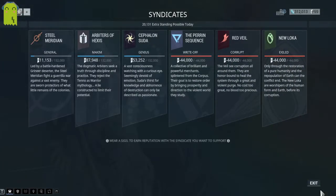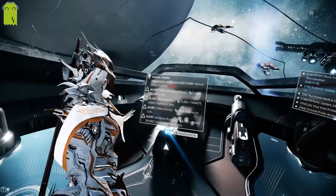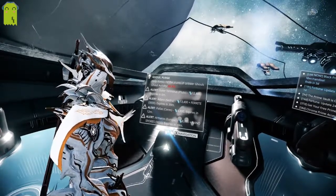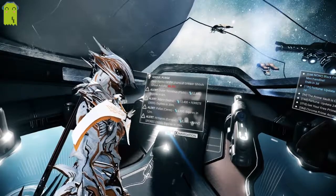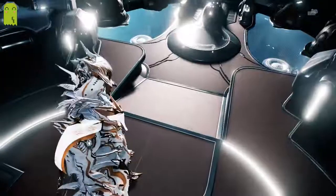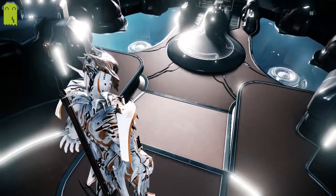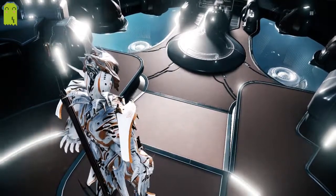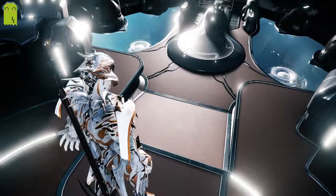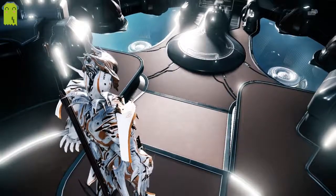That is Zephyr in a nutshell. You acquire Zephyr's basic form through the Clan Dojo — specifically the Tenno Lab, where you can get all of her parts and blueprints. If you like this video, please hit the like button. If you want to see more of these, subscribe. There won't be another one coming out until the next Warframe, which is later next year, or if we decide to dig deeper into each Warframe — that's up to people who subscribe. Leave a comment and I'll get back to it as soon as possible. I hope you had a wonderful Thanksgiving, and thank you so much for watching. Bye, everybody.